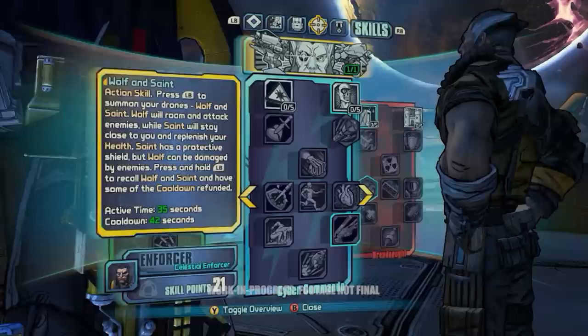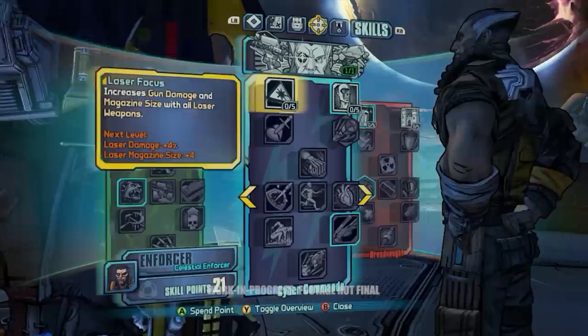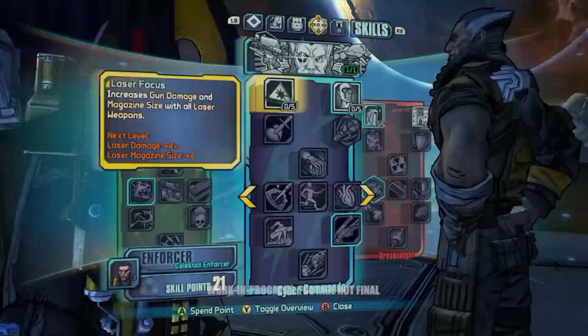We're actually going to be playing through as Wilhelm during this playthrough. We're selecting his action skill now, which is his ability to spawn these two drones, Wolf and Saint. Wolf is an attacking drone, while Saint is more of a buffing regen drone.